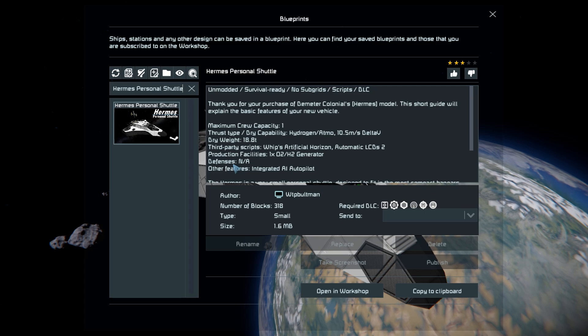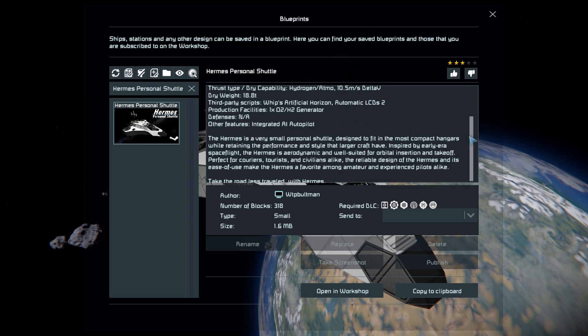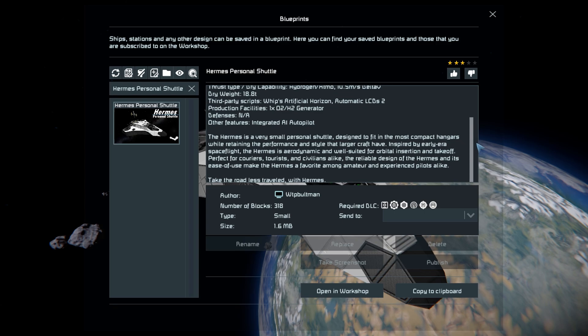The Hermes Personal Shuttle is 318 small blocks, using the Decorative Block Pack 3, Automatons, Decorative Block Pack 2, Signals, Warfare 2, and Heavy Industry DLC packs. It is survival-ready, uses no subgrids, is unmodded, and the description includes its full specifications along with a little bit of lore to give it some flavour.